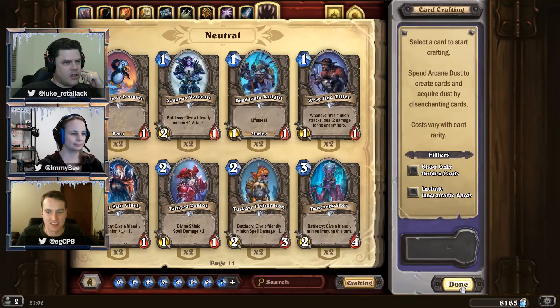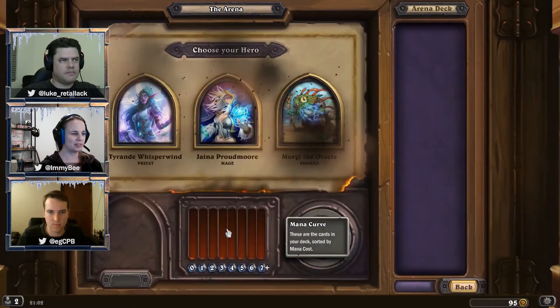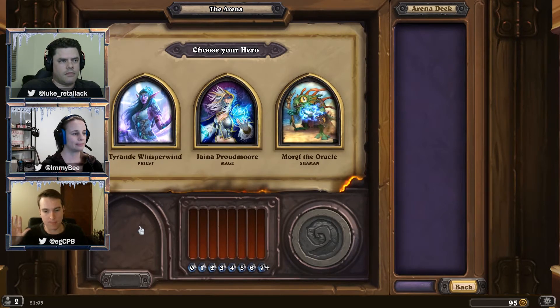All right, let's actually play some games then. We'll go through a bit of a draft tonight. Imogen, you've been doing a bit of arena drafting lately, and this would be a good chance for us all to collaborate on a deck build and talk about the sort of stuff we'd look for when building a decent arena deck. In the most recent patch — the one just yesterday — they specifically have made it so the first two sets of cards you'll see in arena will be synergy cards.